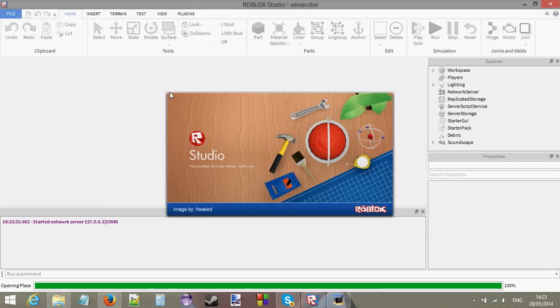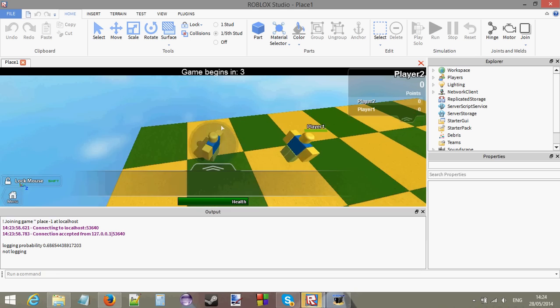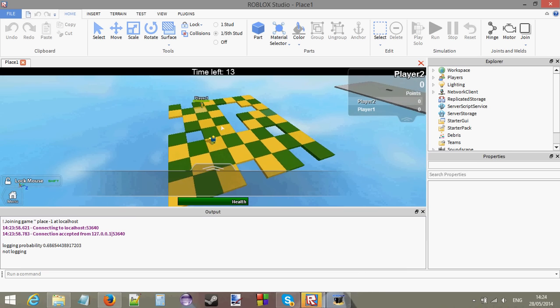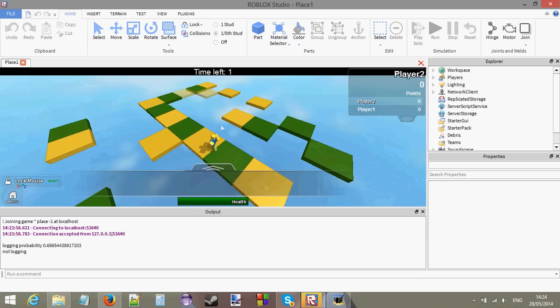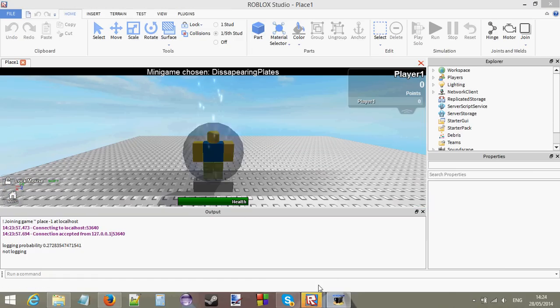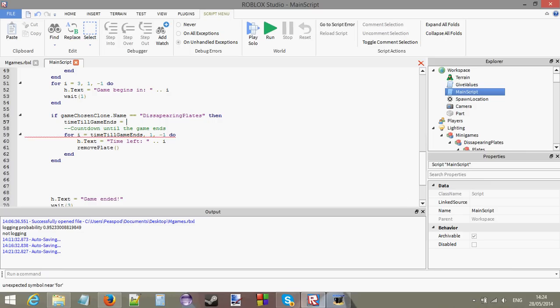By the time you're watching these tutorials you should already be really good scripters, so you shouldn't be getting stuck. You can see how the plates remove themselves really fast and rapidly. If you want more plates removed by the end of the game, go back to the main script and set the time until game ends to something like 25 or 30. To have fewer plates removed, decrease this number.